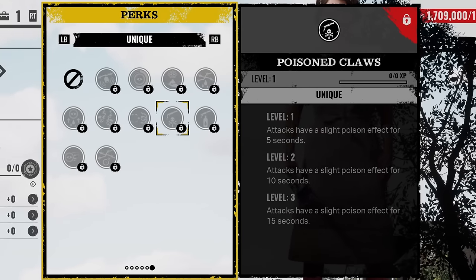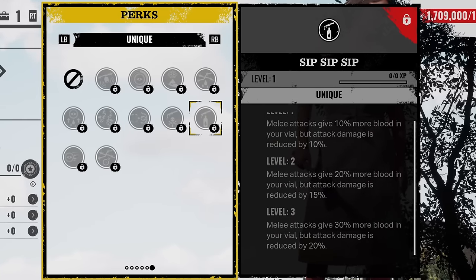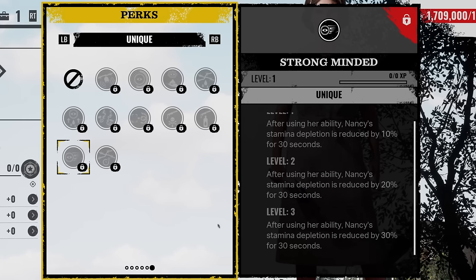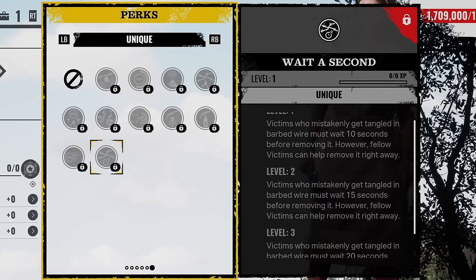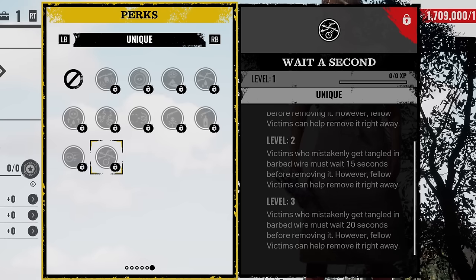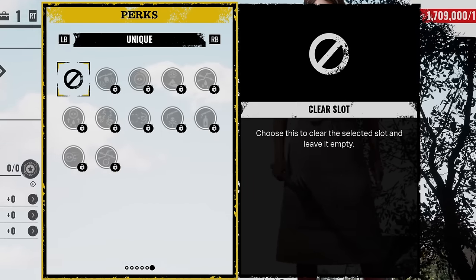Poisoned Claws: attacks have a slight poison effect for 15 seconds. Sip Sip Sip: melee attacks give 30% more blood in your vial but attack damage is reduced by 20%. Strong Minded: after using her ability, Nancy's stamina depletion is reduced by 30% for 30 seconds. And the last unique perk for Nancy is Wait a Second: victims who get tangled in barbed wire must wait 20 seconds before removing it, however fellow victims can help remove it right away. From the sound of it, all these unique perks sound really good.